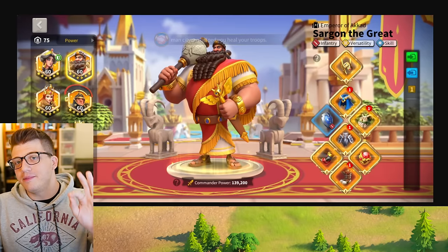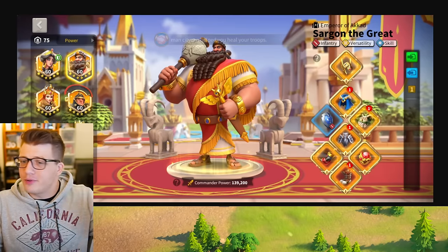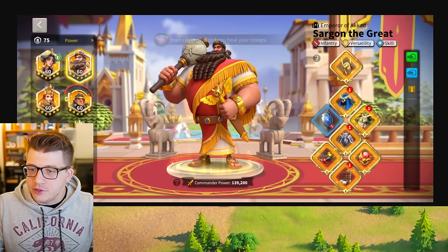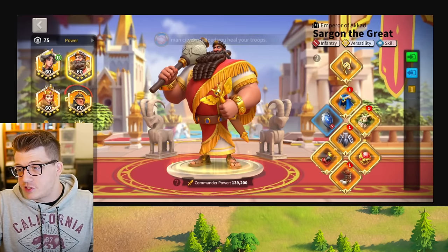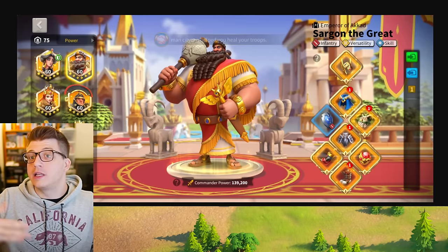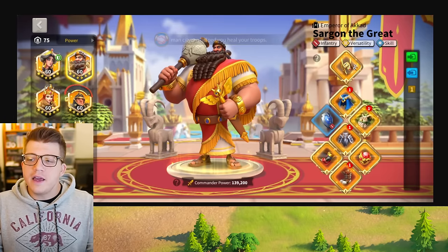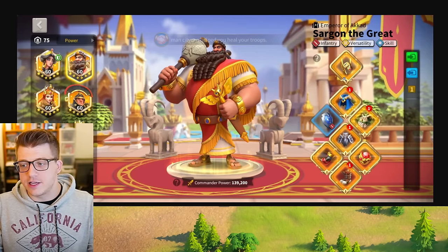His second army is actually Sargon primary with Sepio secondary. This is also a pretty common and popular infantry pairing that a lot of players use if they do have Sargon and have all his skills unlocked to be the primary. Here you can see the gear on his Sargon — he has the KvK helmet, which gives really solid defense stats.